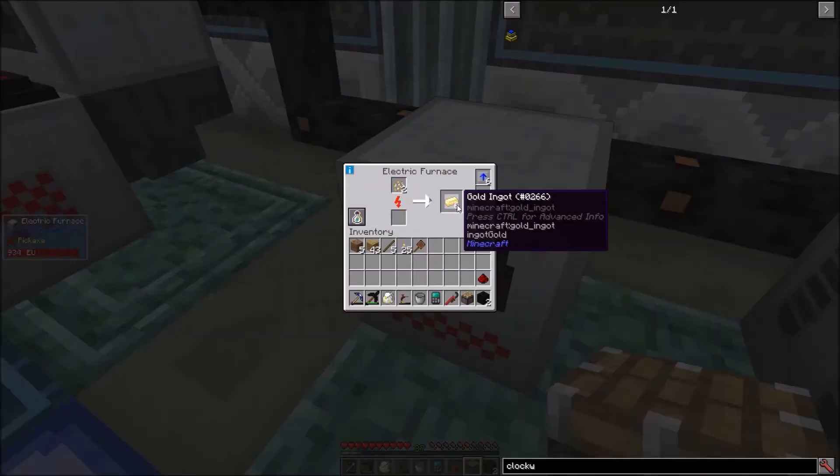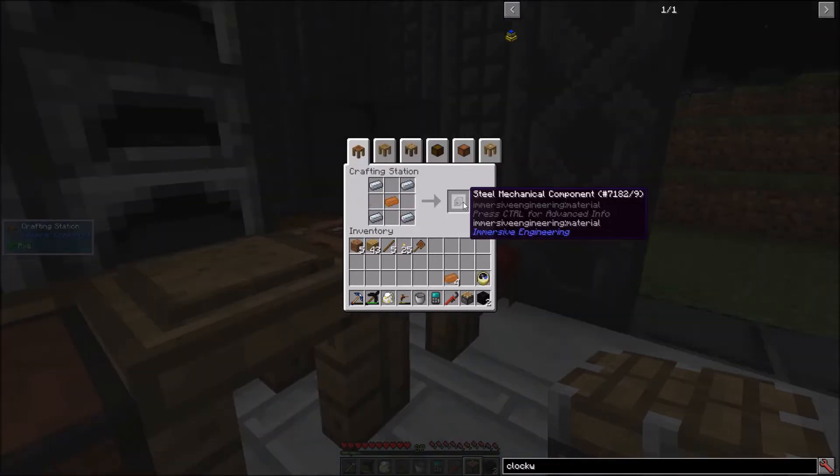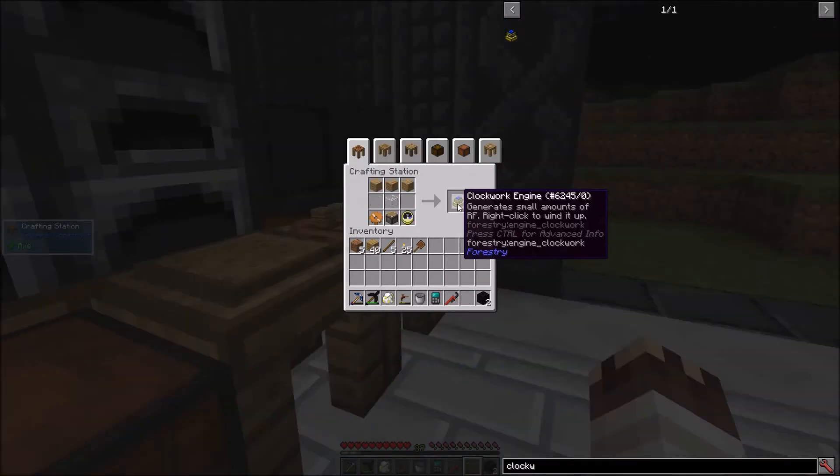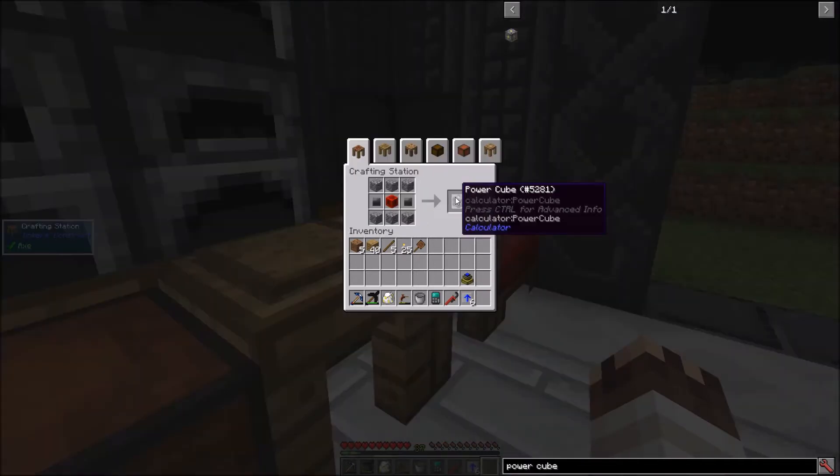I need a piston — look at that mace reader go — a furnace, one clock, a steel mechanical component, a copper gear, and a clockwork engine. 16 coal dust, 2 coal balls, 2 compressed coal balls, and a power cube.